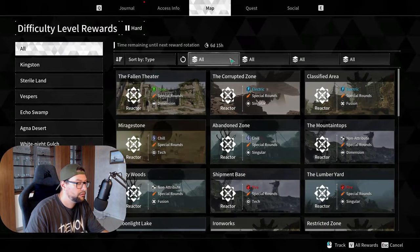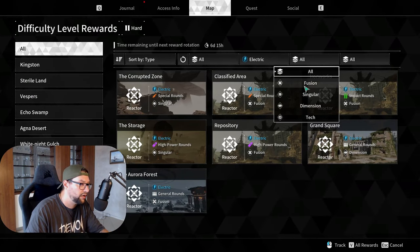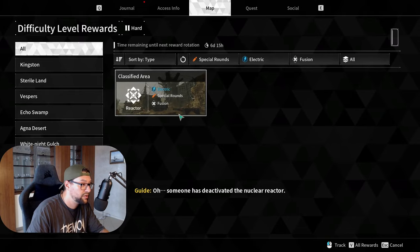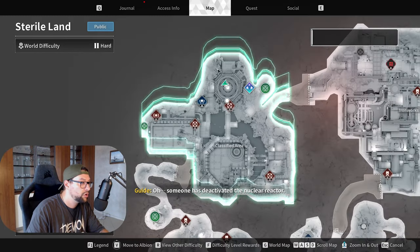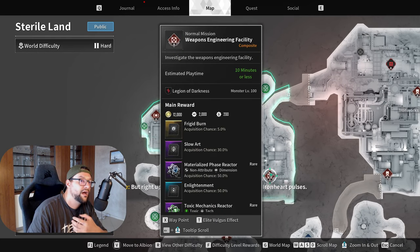Going back to the map, I was looking at electric and fusion reactors, and also looking for special rounds because I want to test something out. When I click on this zone it shows the entire area — it doesn't matter which mission I do, I'll be getting drops for those reactors.